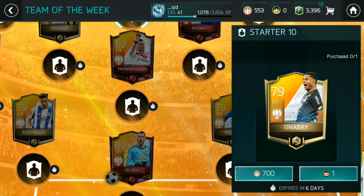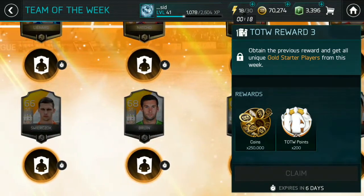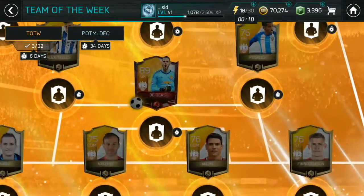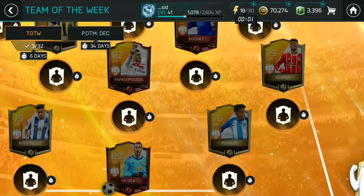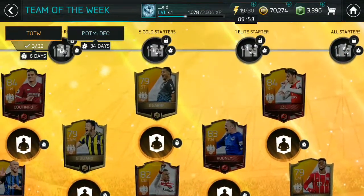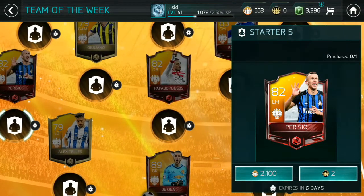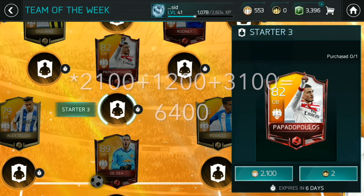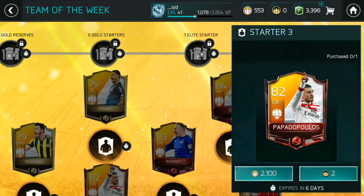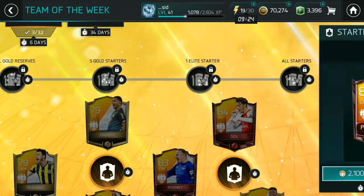Once you get all five gold starters, you get 200 points back. Combined with the 150 points returned from silvers, that's 350 points back. So total spending is 1,000 points for silvers plus 3,100 for golds — 4,100 points spent with 350 returned. Then you need one elite gold player costing 2,100 points, bringing the total to 6,200 points spent. After the 350 points back, you effectively need about 5,850 points.